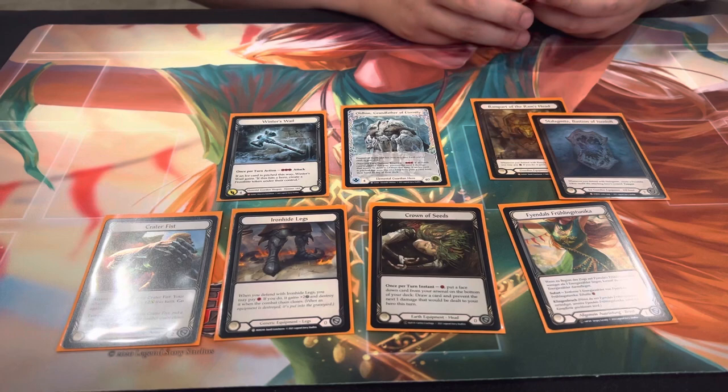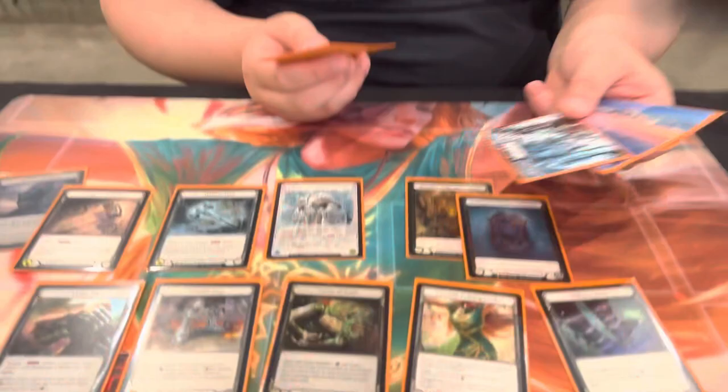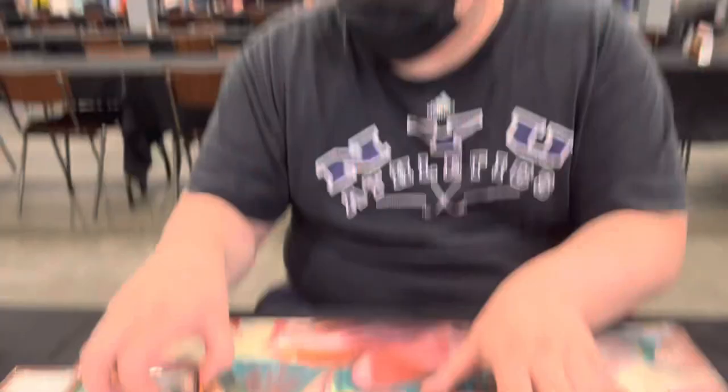For utility equipment, I'm playing one pair of No-Rum Boots for Arcane Barrier — mostly against Viserai, but also pretty good against Dromai for the illusionist matchup and against Prism. I chose not to play any more Arcane Barrier beyond that. Instead, I'm playing a Sledge of Anvilheim and an Arcanite Skullcap. The Skullcap I play when trying to be more aggressive with Stalagmite into Fai or Viserai, using my Frostbite tokens I got from Team Poland.